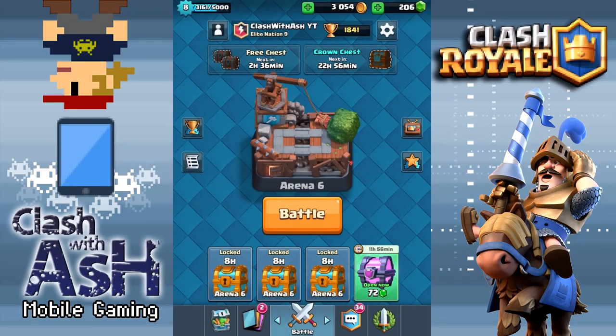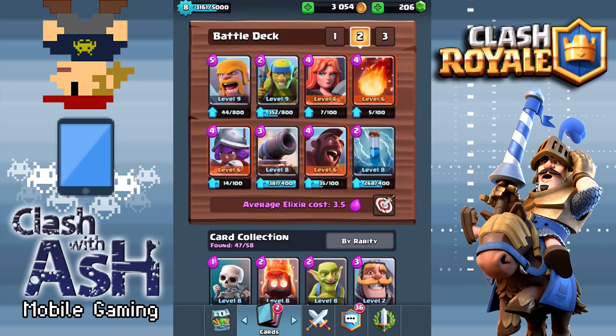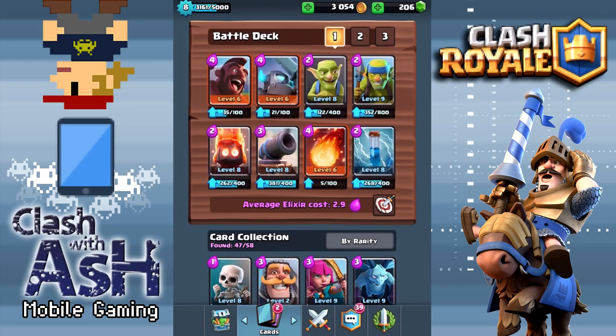Hey guys, Ash here coming at you today sharing three free-to-play Hog Rider decks that will help you guys out if you're trying to get past Arena 6, 7, and onto Arena 8. I put together three decks: a Hog Cycle deck, a classic Trifecta deck as deck number two, and a Trifecta deck with some alterations including the Freeze spell as the third deck.